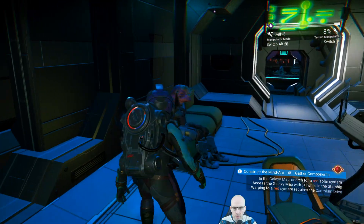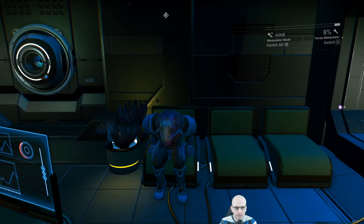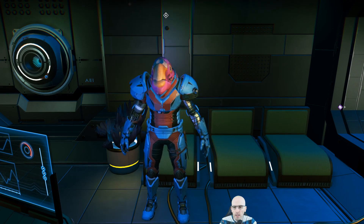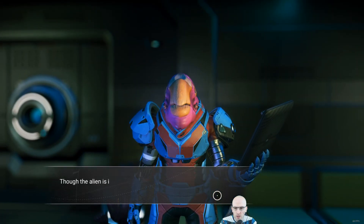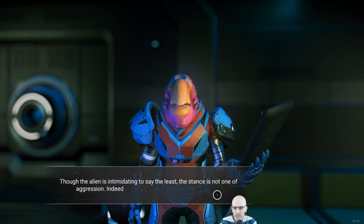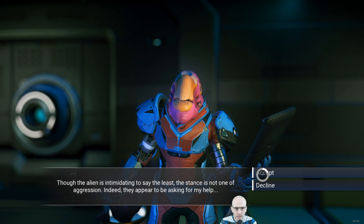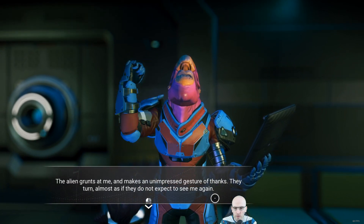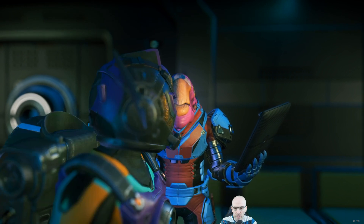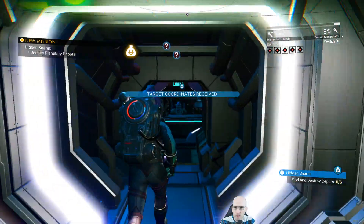There we go. The sky. End time in the quill hall. Sight is viking only, you're worth interloper. Though the alien is intimidating to say the least, the stance is not one of aggression — indeed they appear to be asking for my help. He grunted and makes an unimpressed gesture of thanks. They turn almost as if they do not expect to see me again. Destroy planets in the deepest army like those.